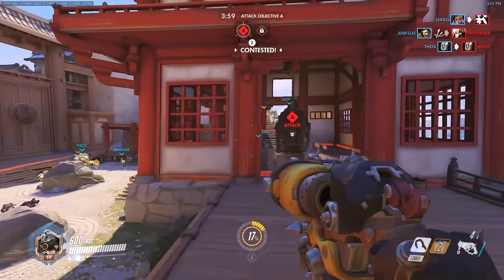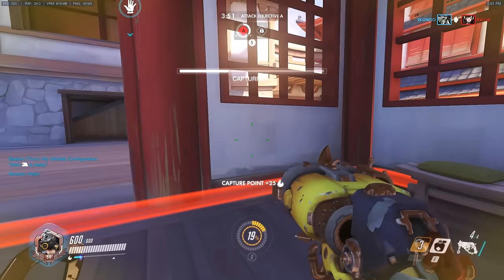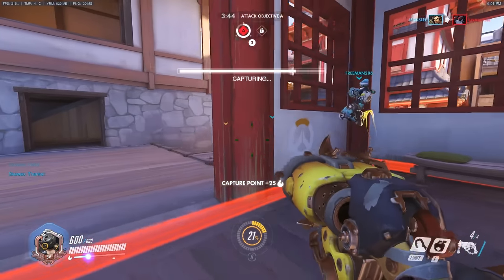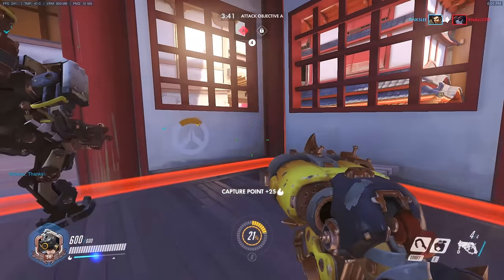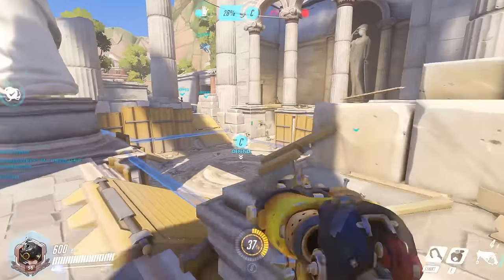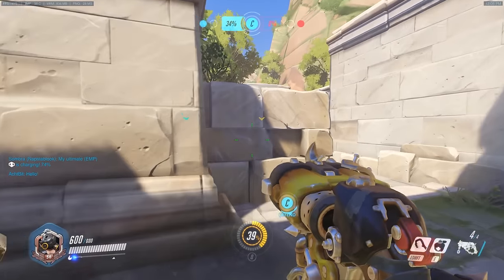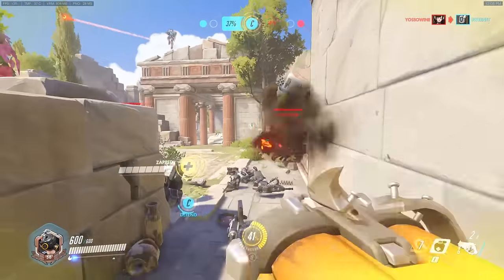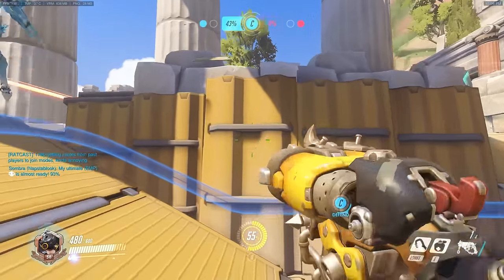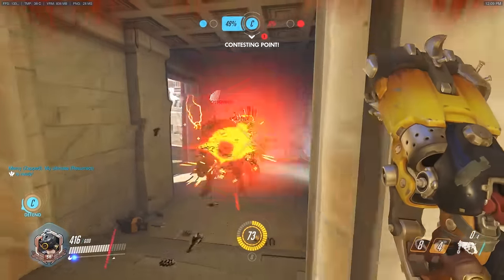Is Roadhog actually stronger than before? Well, his hook has been nerfed — it's not as super insta-kill as it was. However, it's still the hook: if you get hooked, you're looking at maybe an 80% chance of instant death depending on who you are. Sometimes you might escape, sometimes not. His primary fire is simply better. I don't think anybody disagrees that when you get hooked by Roadhog and he just kills you, it feels crappy to the person being hooked. Roadhog is a tank with a shitload of health, self-healing, and other utilities — for him to instantly kill somebody is massively powerful, and having no way to escape is a bit insane. Now there's definitely a way to escape sometimes.